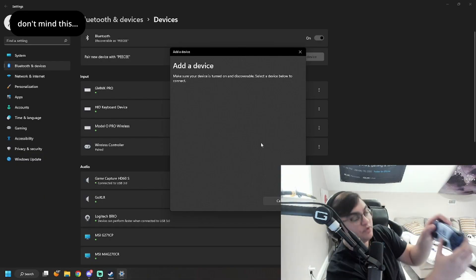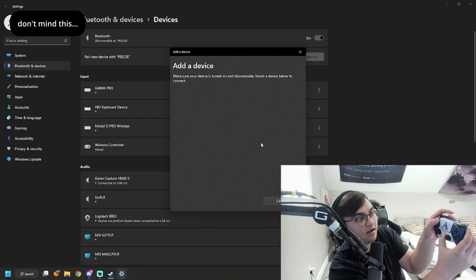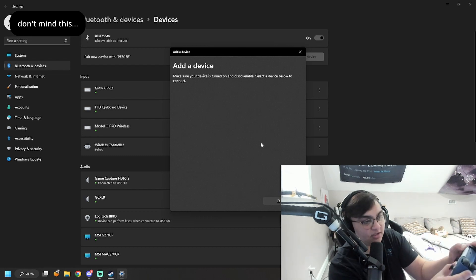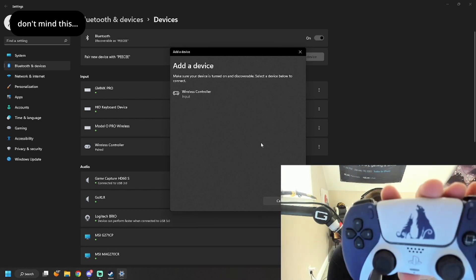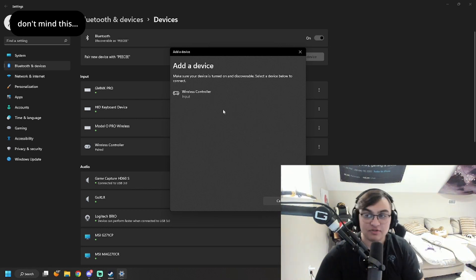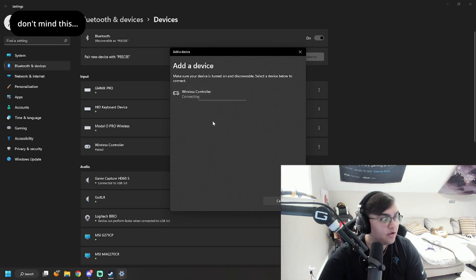To put the PS5 controller into pairing mode, hold the power button (the PlayStation button) and the Share button — which is the one with three lines going upward, not the three straight lines. Hold both together and the lights will start flashing, indicating it's in pairing mode. You'll see 'Wireless Controller' appear in the device list — just select it to connect.